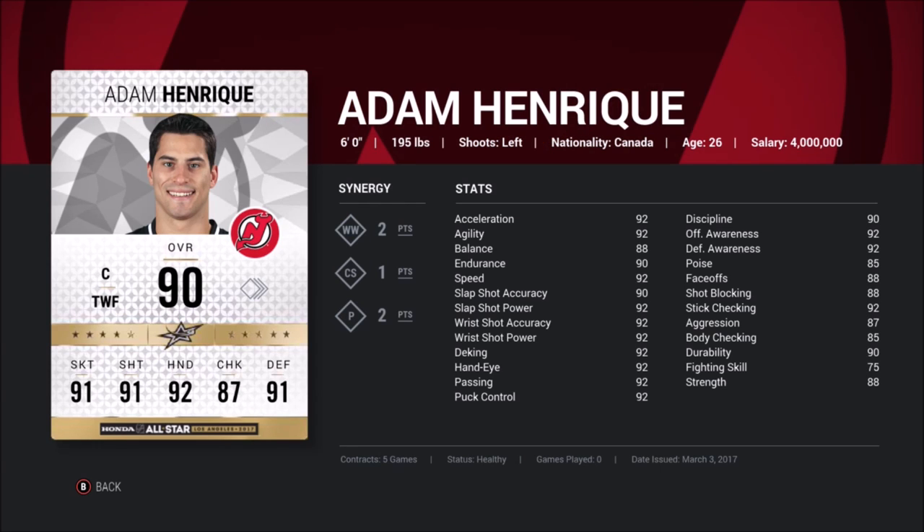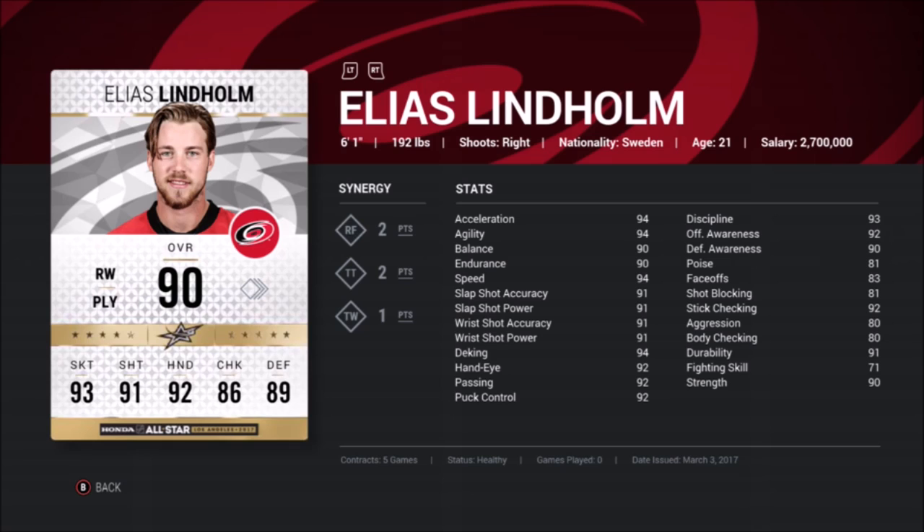Next we have Henrique — I have never seen so many 92s on one card before. I was thinking a balanced card meant all stats between two or three numbers, but Henrique has a 92 in basically every stat. He's got some nice synergies, he's actually usable in the faceoff dot, and he's faster than I expected with 92 skating. I approve of this card.